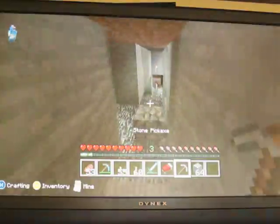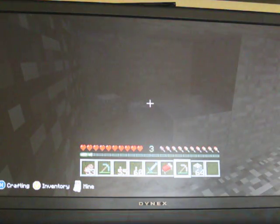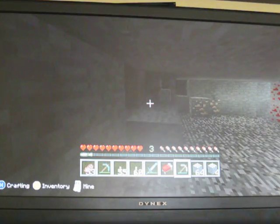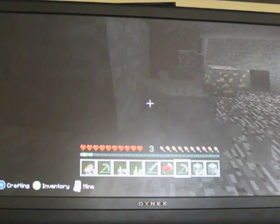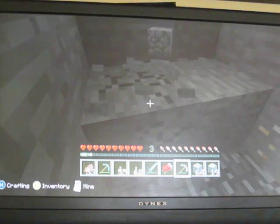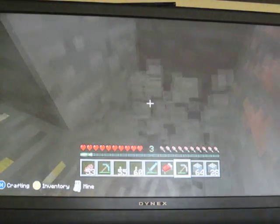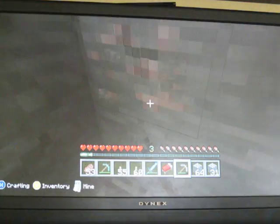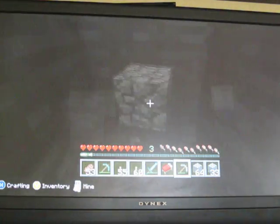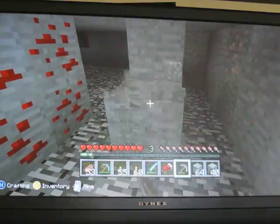I think they should have had it on this map, like, a pit of lava after every challenge, or after every room, to throw the stuff that you got from that room in, just because it makes it where you can't really cheat on stuff. I know you wouldn't like that. It's like, oh no, I can't cheat on something. What is life without cheating? It's normal life as a good person who doesn't cheat.